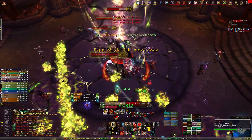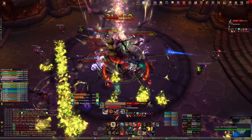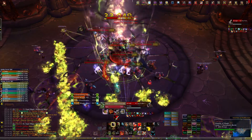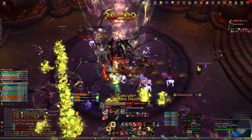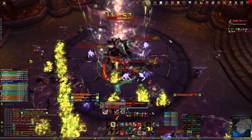When the boss is in the center he spawns adds throughout his recharge phase. When these adds die they do a raid-wide AOE unless they are killed inside the void zone. The easiest strategy is to have both your tanks pick up the adds, and then when the boss comes out take the adds to the void zone and have ranged switch to them and AOE them down.